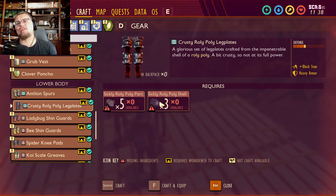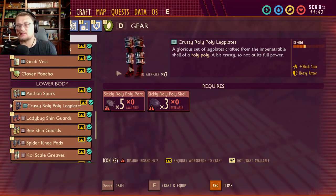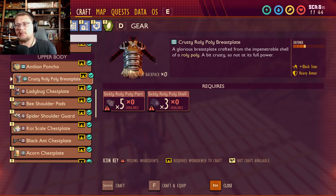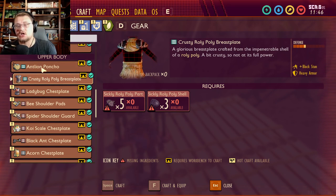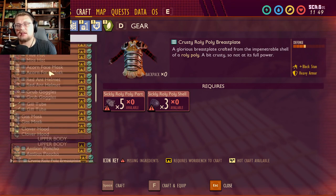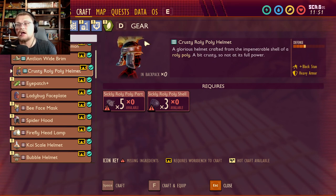They haven't fully updated the crafting requirements yet — I'm assuming some spider silk will get added in here. The chest piece looks like it may require some antlion parts in the future, just like the antlion poncho, and the helmet might need some bee parts because of the detail on the top of the head. Really cool. Now, what does this armor give you?